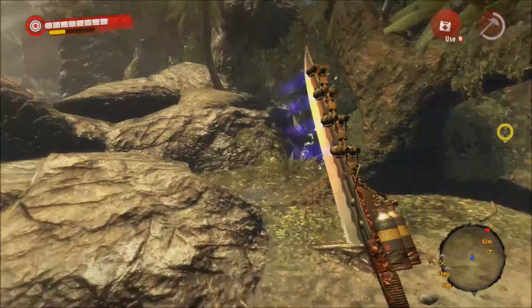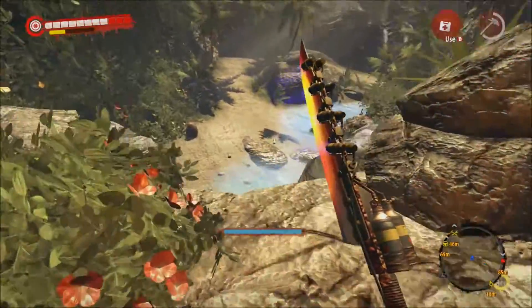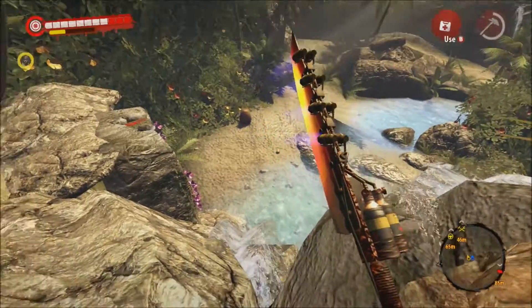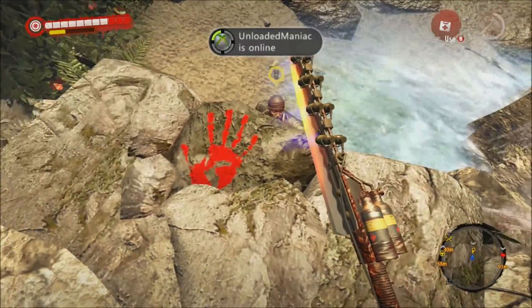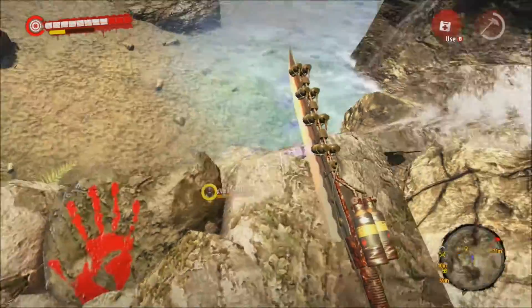I shot that zombie. There's a chest down here — not a treasure chest, just a chest. If you jump down there's something on the edge. I don't know if it's worth it because there's not the way to go — I thought it was a chest.